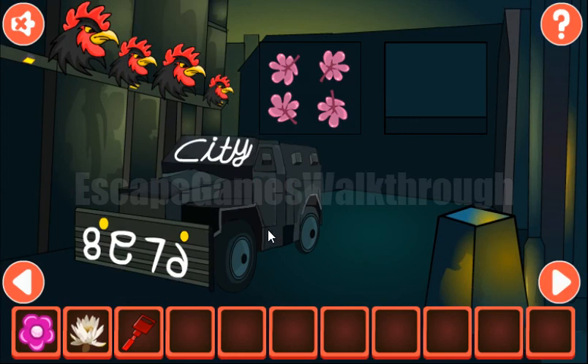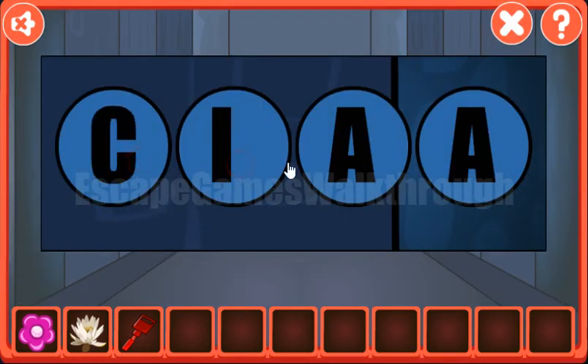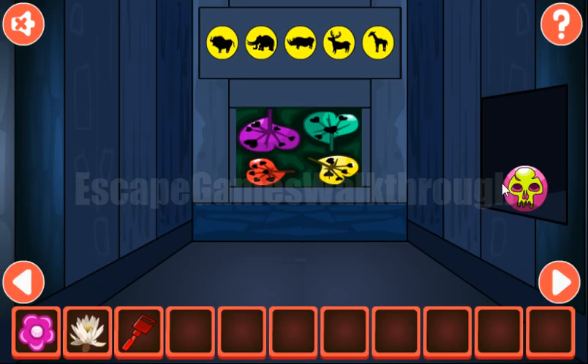The next hint is the word 'city.' We have to type this word here: C-I-T-Y. We've got the skull.